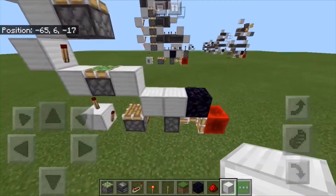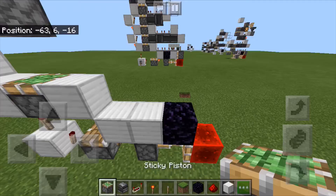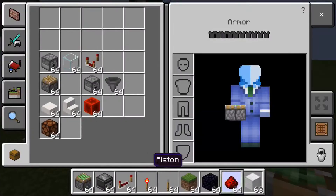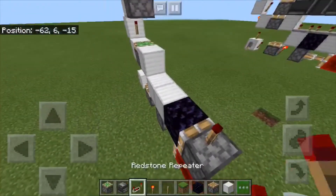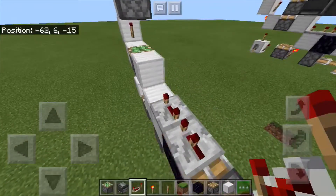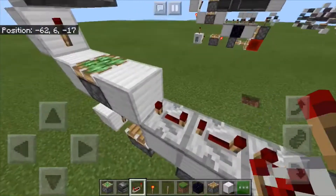Once you've got that, go over here with a normal piston facing out, place it facing in just like that with the torch on top, then put a repeater on two ticks, a repeater on three ticks — actually four ticks and four ticks.